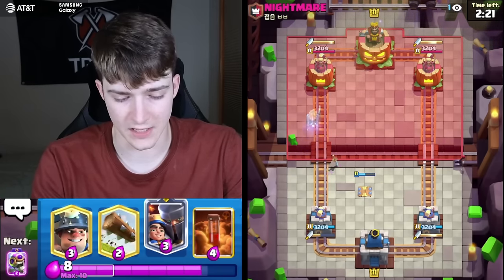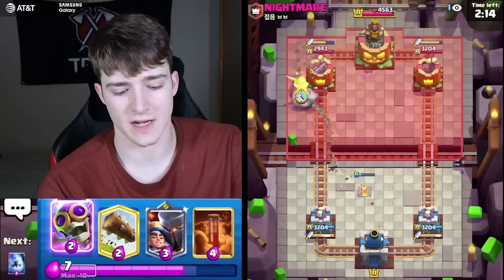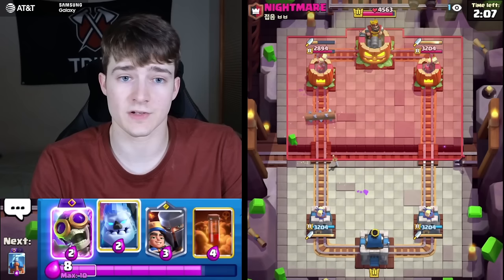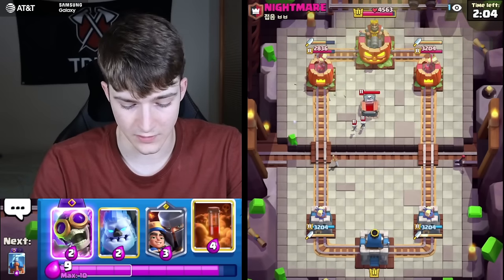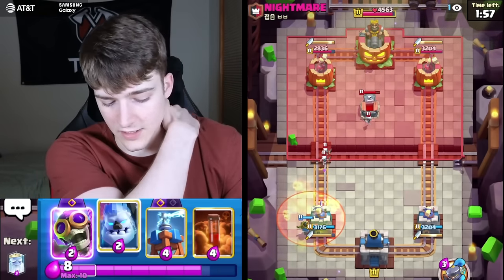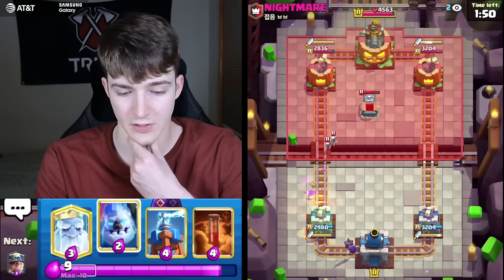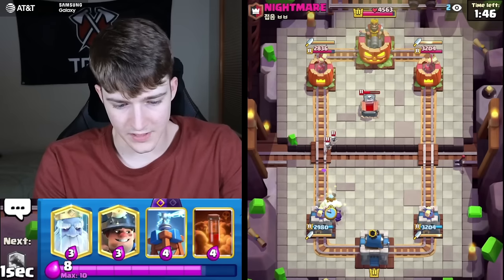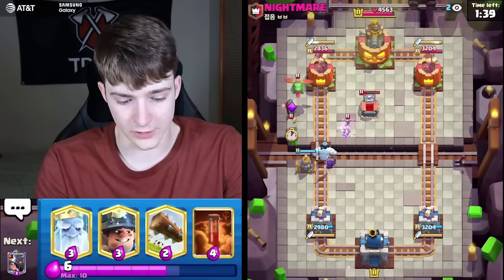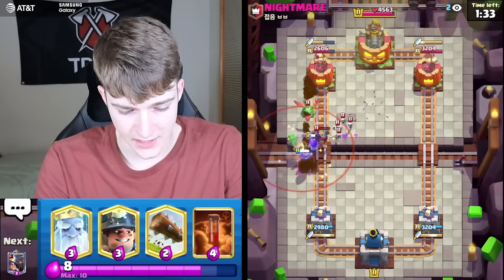He's going to get the King activated early — a bit unfortunate, but he would have gotten it sooner or later whether on the Miner or Ghost. Cycling a Little Prince to see if he has Poison — and he does. Going for Evo Bomber in the back. He goes Baby Dragon so I'm going for a high Tesla to hopefully snipe it. He goes Night alongside the Baby Dragon — might actually get both taken out. He went NATO, spending quite a lot.